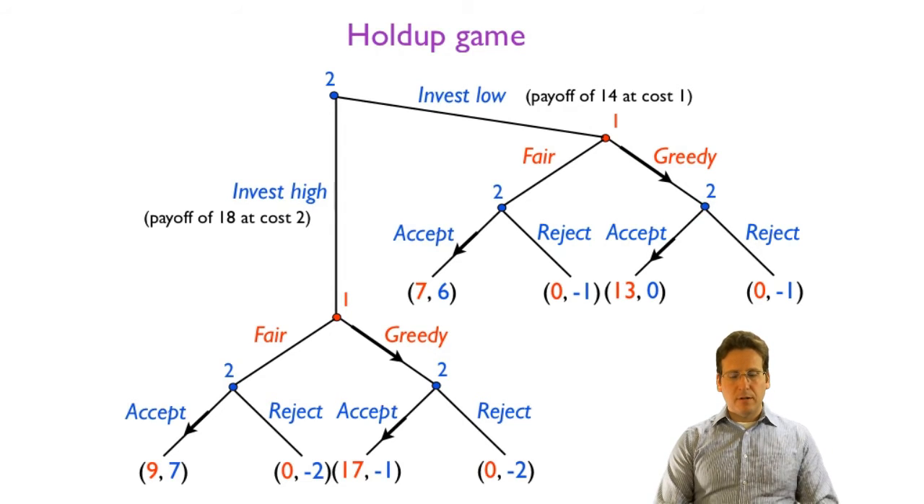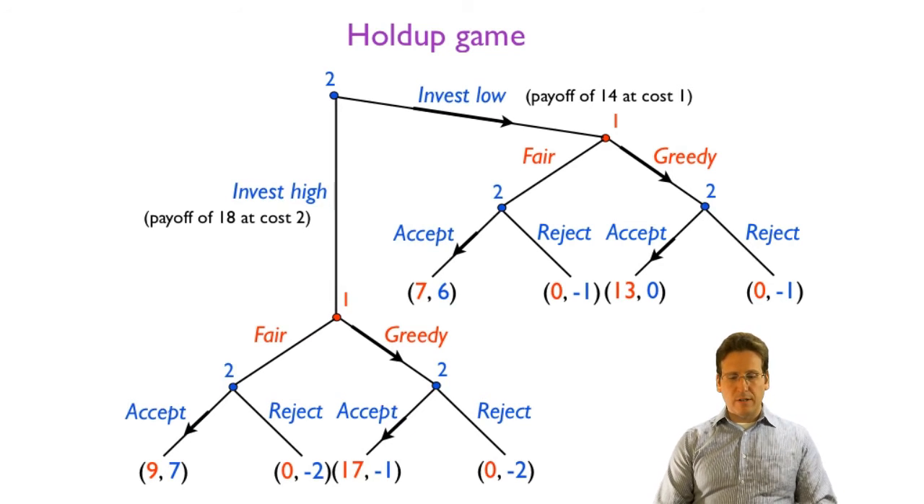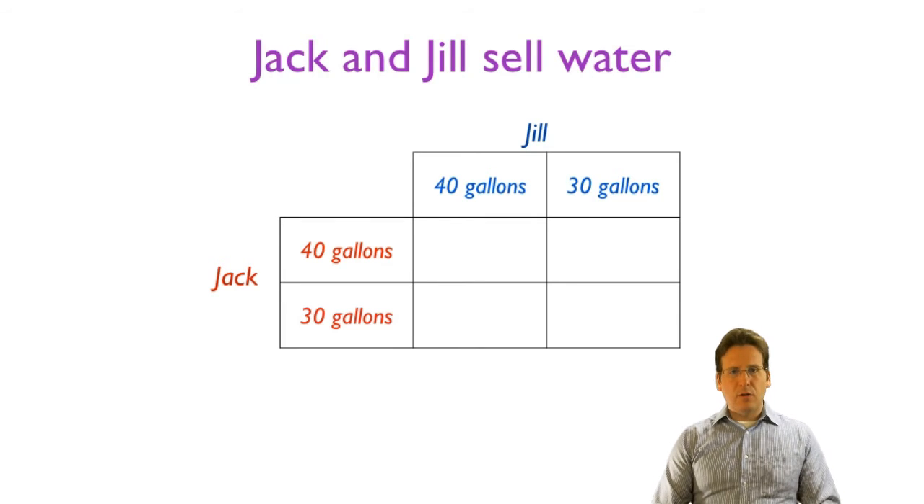Now we reach the beginning where player two chooses the level of investment. If player two invests low, the payoff is zero; if player two invests high, the payoff is negative one. Therefore, player two will choose to invest low. This demonstrates the hold-up phenomenon, whereby player one is essentially holding up player two — player two gets held up by player one.